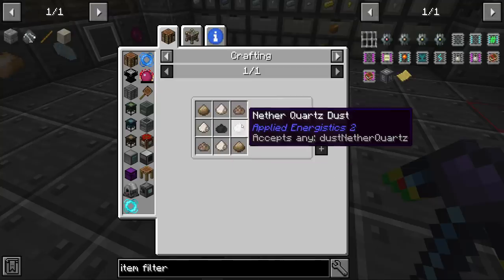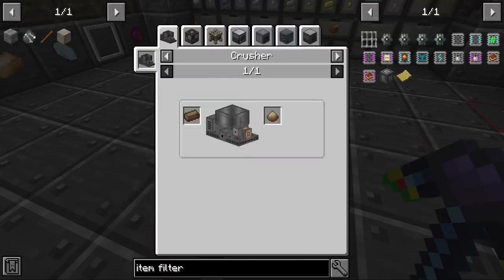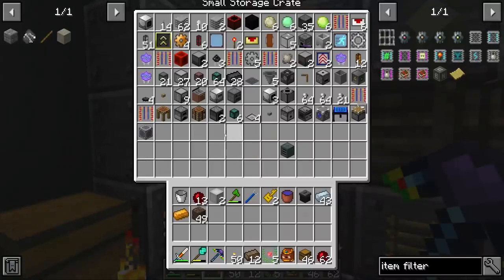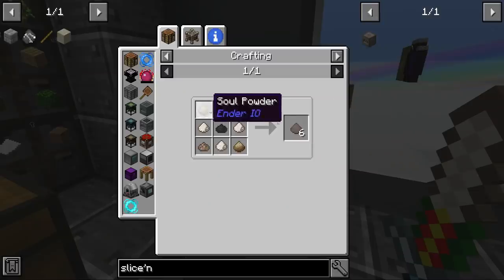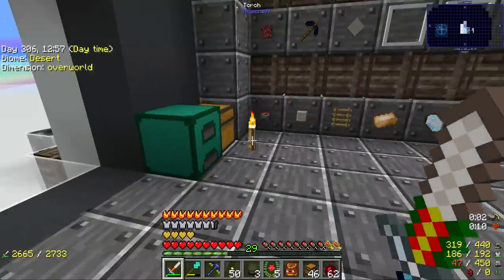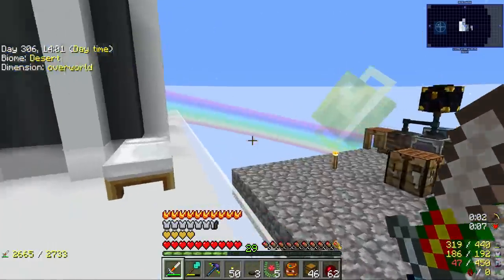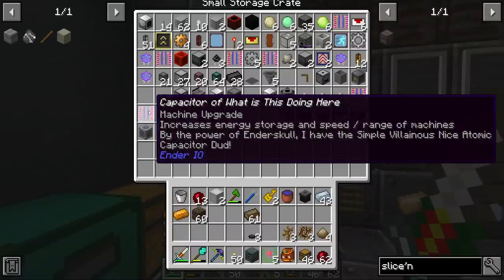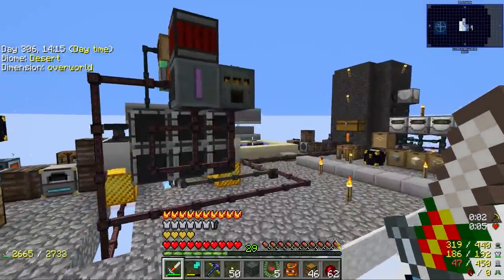The Soul Attuned Dye Blend needs Soul Powder, Organic Brown Dye, Crushed Nether, and Organic Black Dye. Soul Powder is just crushed solarium — yes, I can do that. The crusher is one of the machines that's packed down, but the quartz we can crush easily. The Organic Brown Dye is twigs and prunings with slime in the alloy smelter. Let's also grab a few capacitors and see what we have to play around with.